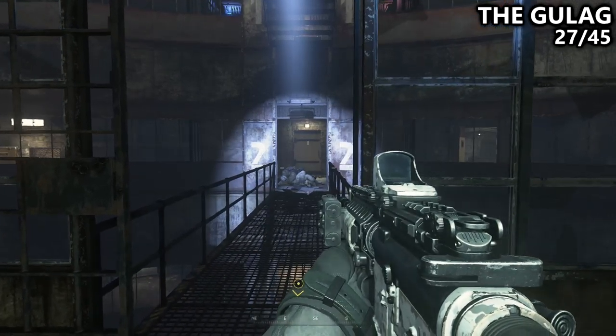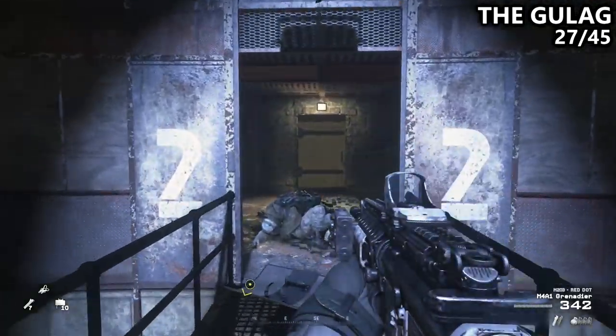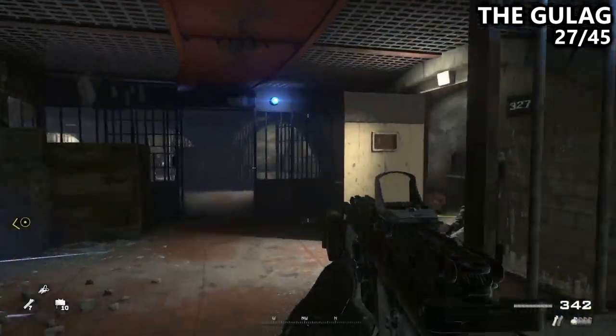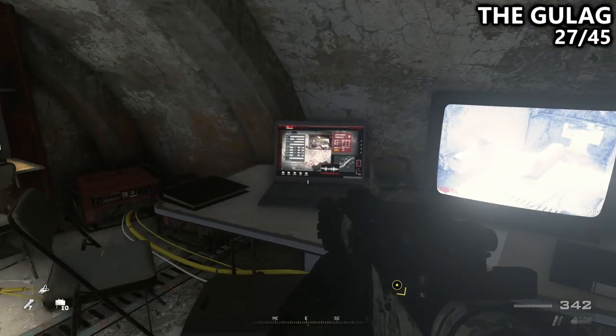We'll then come to this area where we defended with some riot shields and the door finally opened. Work your way down the hallway, and on your right-hand side will be an open cell where some enemies will attack you. It's room number 327, and find another Intel here.